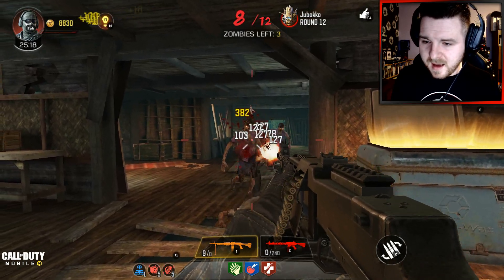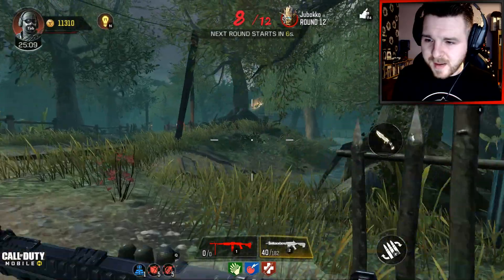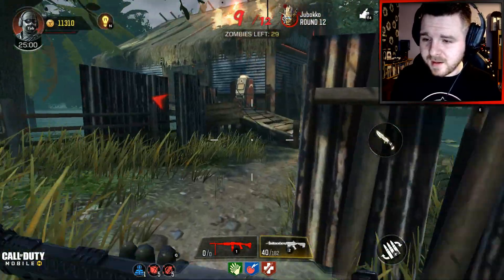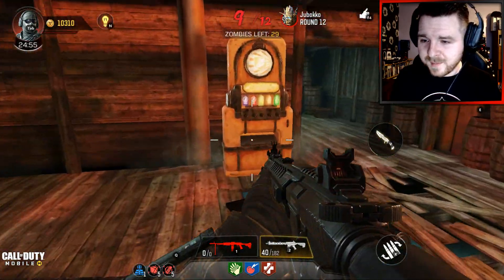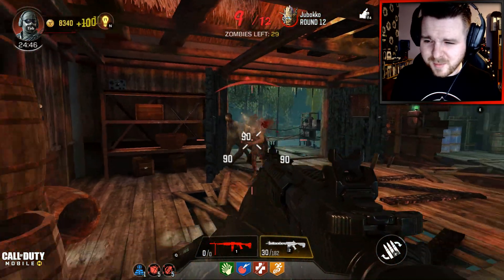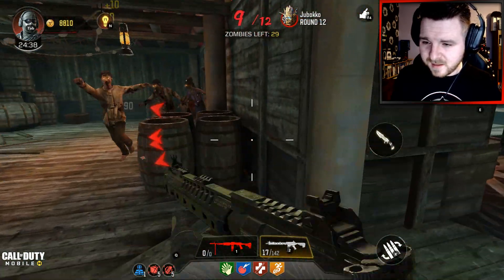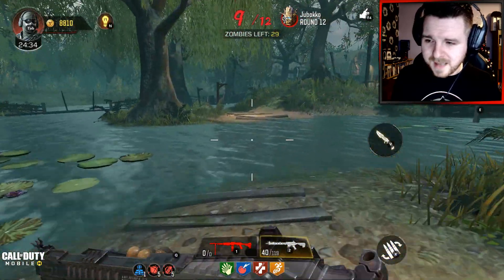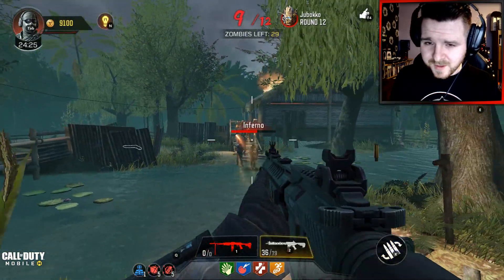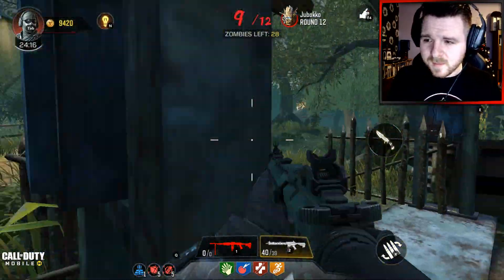The only thing in zombies I would like to see in the future is the timer gone. I can understand that with it being a mobile game there's a timer, but on Endless Survival they need to take the timer off — you should have the freedom to go as far as you possibly can. I'm pretty sure there are a lot of content creators and players who would go to like round a million if they had the time. Also if they had a Pack-a-Punch machine, I would like to be able to Pack-a-Punch my weapons.